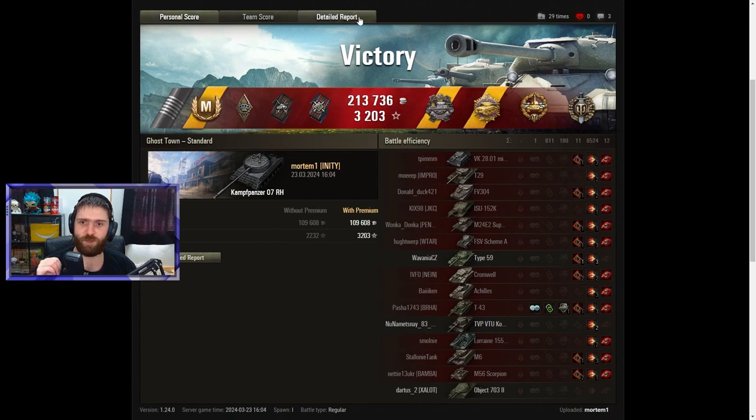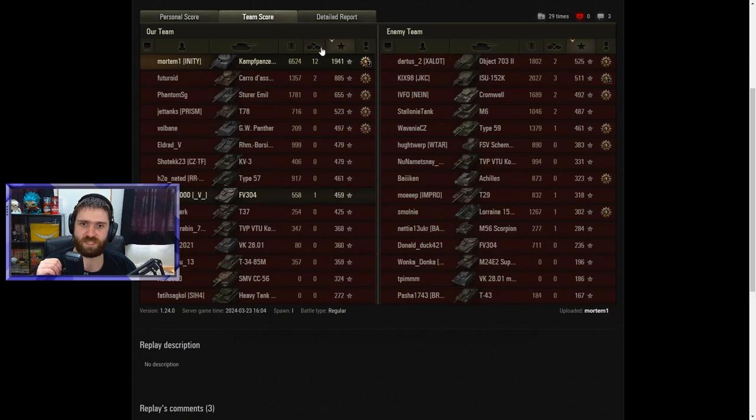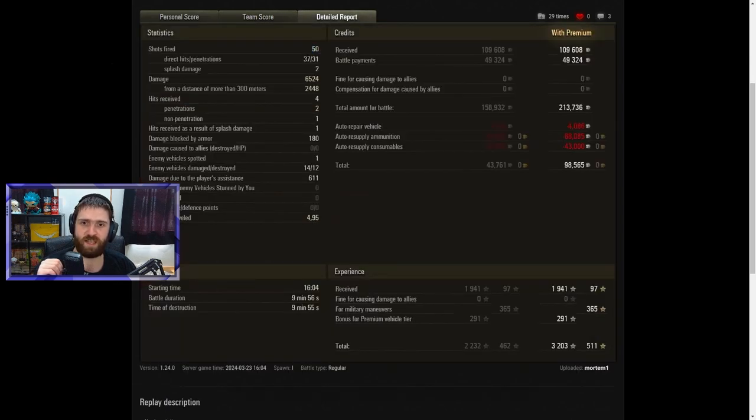A lot of damage, all the kills, all the exp. Mortem fired 50 shells, 37 hit, 31 penetrated — 6524 damage, 2448 from distances of more than 300 meters. Four hits received and only two penetrated, which is actually rather surprising. One of them was artillery so it makes sense, but you don't expect to bounce anything with this vehicle — so getting a non-penetration is always nice. One vehicle spotted, 14 enemy vehicles damaged — that's basically every single vehicle except one. 12 destroyed by Mortem.